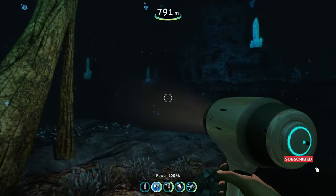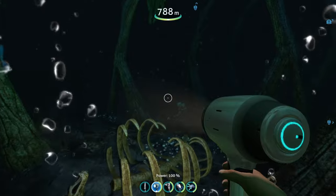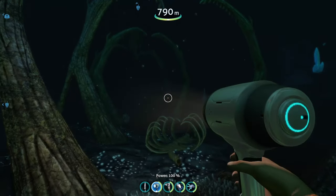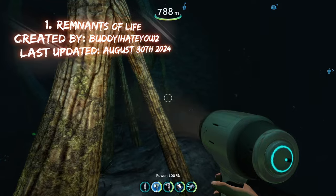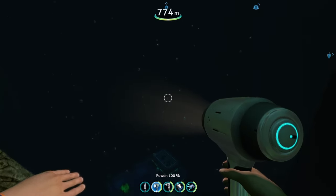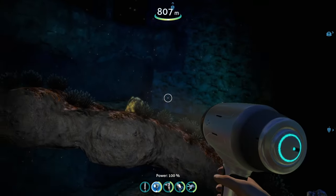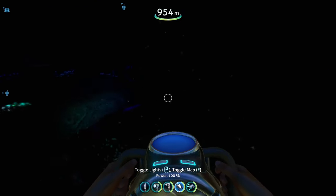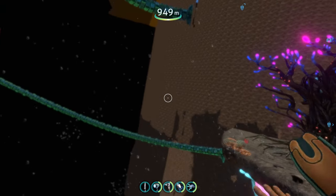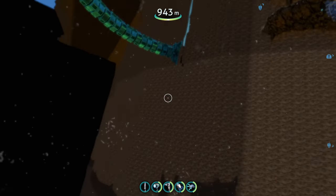The number one spot goes to the Remnants of Life mod, which adds an enormous amount of detailed content. The first area I'm in is the Void Steps biome, located in the void. It features an ion cube deposit, precursor structure lines, and a massive precursor structure — which appears to be the thermal plant from the lava zone — with tentacles attached to everything. This fits the void environment really well.